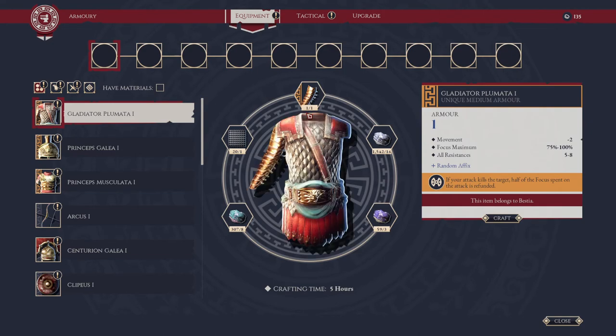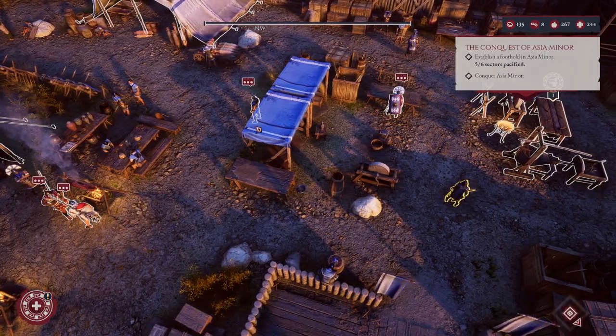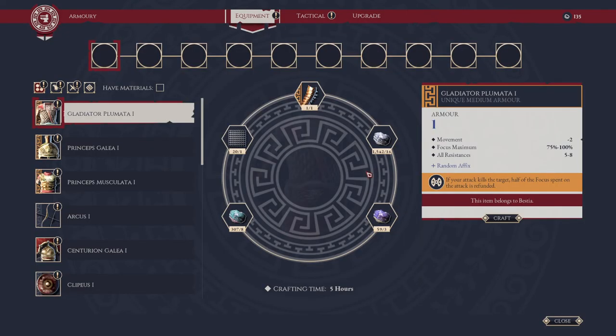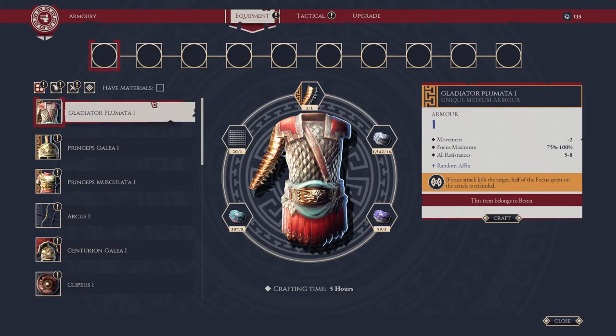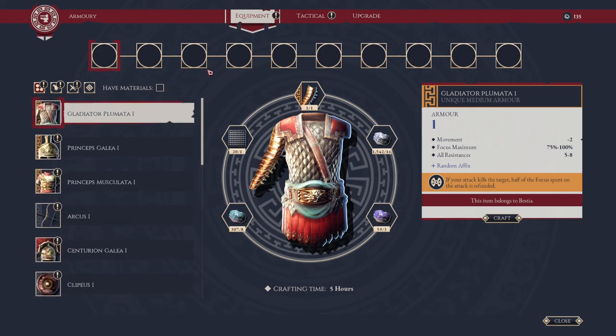We're going to skip through this because crafting is fairly simple. After you build the armory, you need to come over here and click on the armory to open it up. If you're clicking on Sextus, that is not where you set things up — you have to come over here.